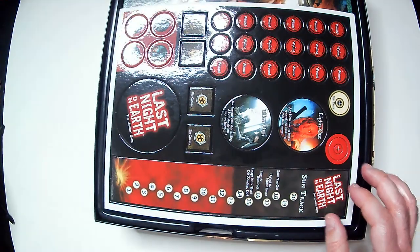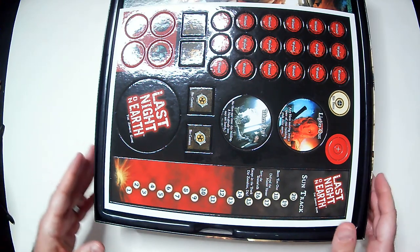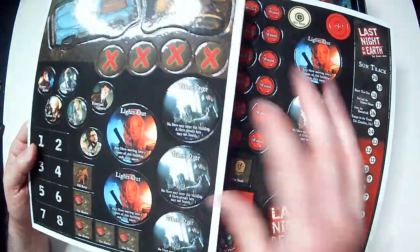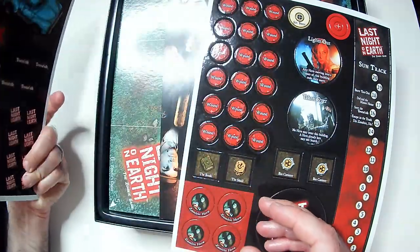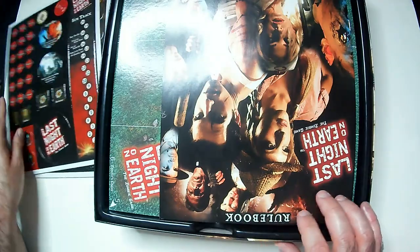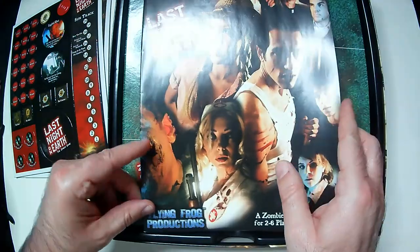Let's open it up here. Hopefully it's intact. Wow — it's not even punched out. That is a good sign right there. So we've got Sun Track Tokens, got a truck, got a nice glossy finish on these things. That's pretty cool. They're double-sided. And you have Townsfolk here, Wound Tokens, and the Instruction Booklet, which is pretty hefty.